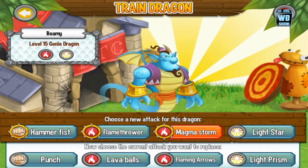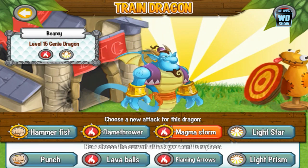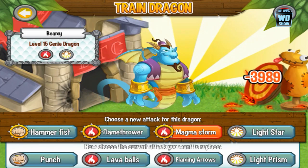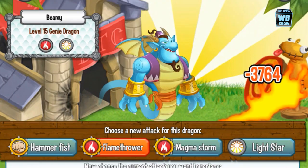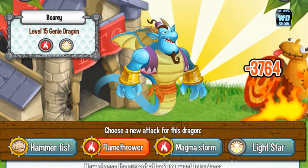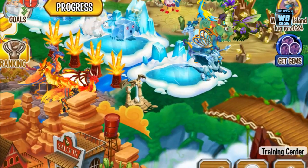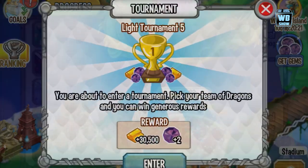His regular attacks — the ones he comes with — are Punch, Lava Ball, Flaming Arrow, and Light Rhythm. As you can see, he's kind of blasting something in his battle animation. We're going to go into battles to check it out, so you'll see him blasting some sort of spell.